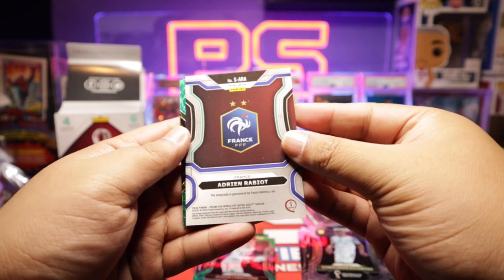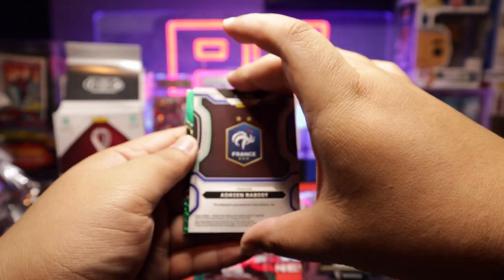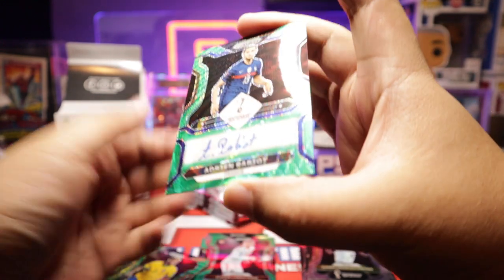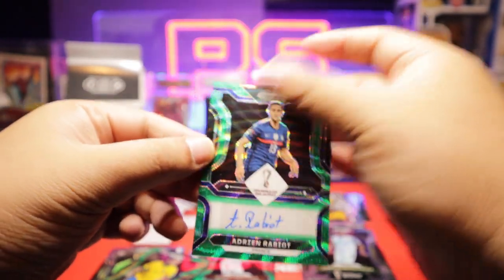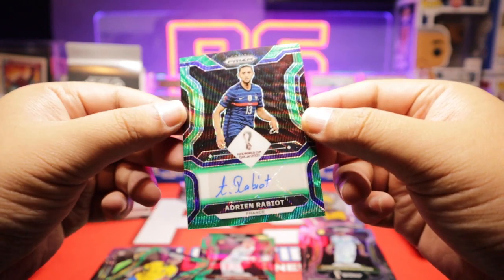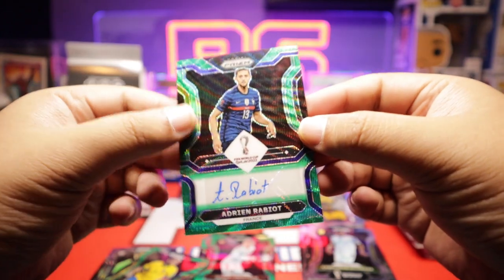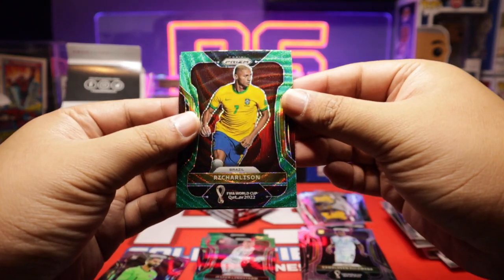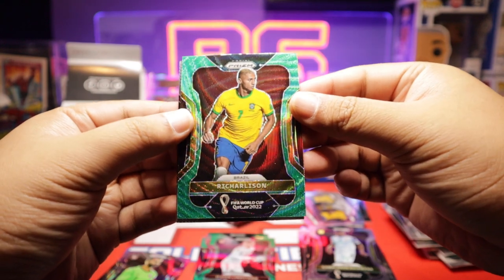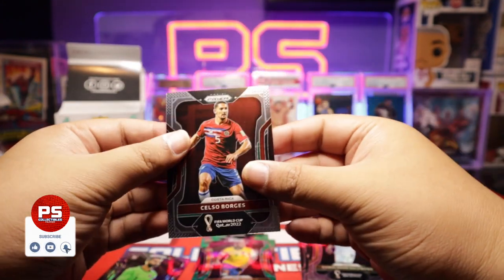Oh my gosh, what's this? Oh, cool — oh my gosh, it's an autograph! At least — Adrien Rabiot. So we hit an auto — green wave! That's so cool. See, good value. $35-$40 and it's from France. Now I want France to win! This is super cool — we got an auto. Would never expect to hit something like this in a blaster box. Unnumbered, but at least it's France, right? That's super cool. And Charles from Brazil, Green Wave — I like the Brazil Green Wave, the yellow and gold, that's pretty cool. And Borges from Costa Rica.